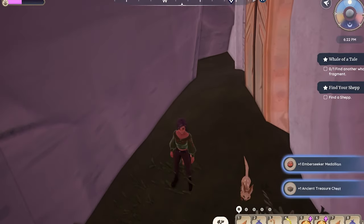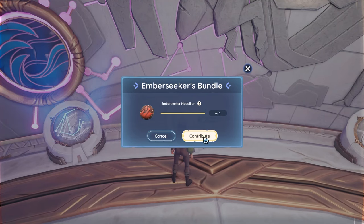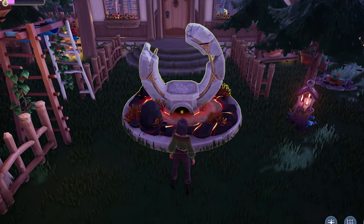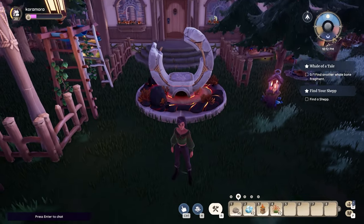That's all 6 Emberseeker medallions. Once you run back to the vault and turn them in, you'll receive the Kitsu Rock Garden as a reward. I've yet to see this cutie, but every night at midnight Eastern time — 9pm Pacific time, or whatever time zone you're in — the Kitsu will give you a reward.